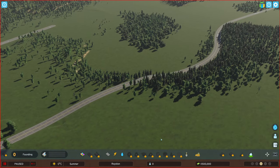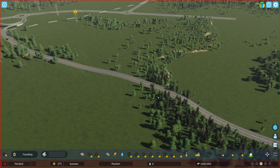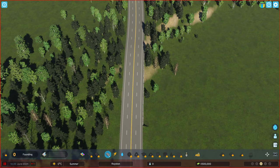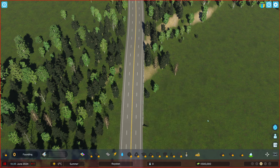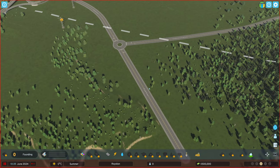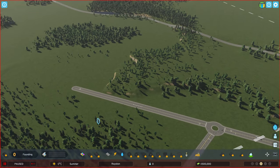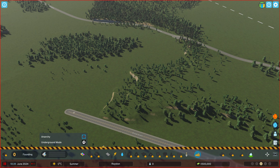Let's see what we can do. This is basically not a big highway - it's just a four-lane road. I'd really like to flatten this out a little bit. Can I do that? We do have anarchy. Let me check - I don't think we can do that yet.